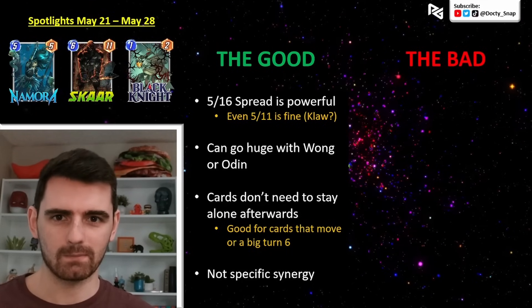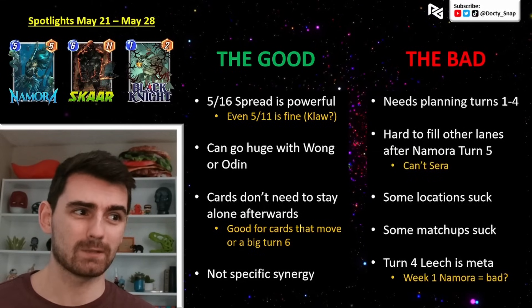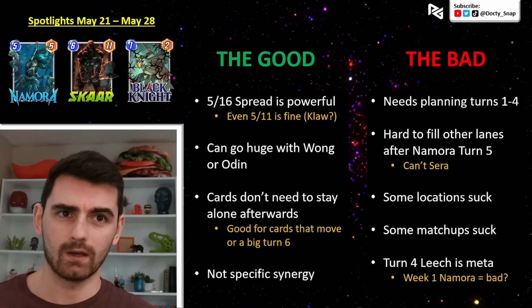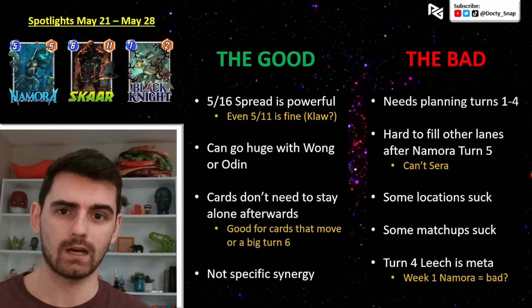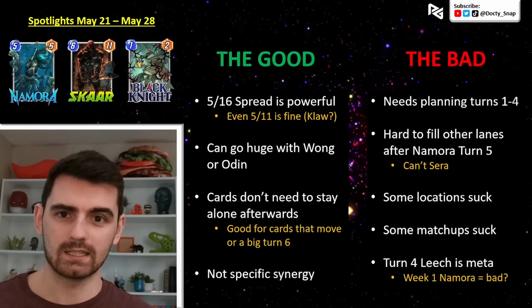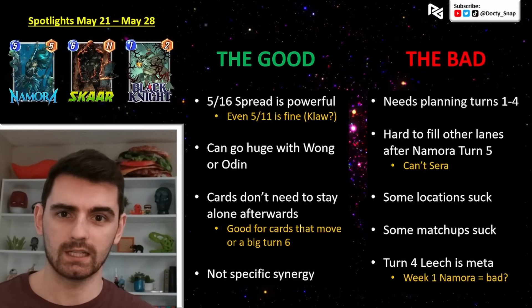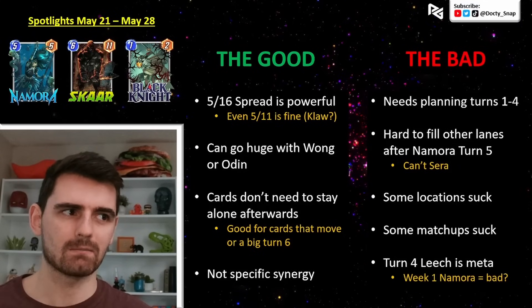Now to talk about the bad. She needs planning — you can't just play her in every deck. You need to be thinking the whole time. Even if she's not in hand, you need to think: if I draw Nomura on turn five, I cannot have multiple lanes stacked with multiple cards. I need to focus one lane and have just one card in each of the other lanes. This requires planning and can get messed up easily.